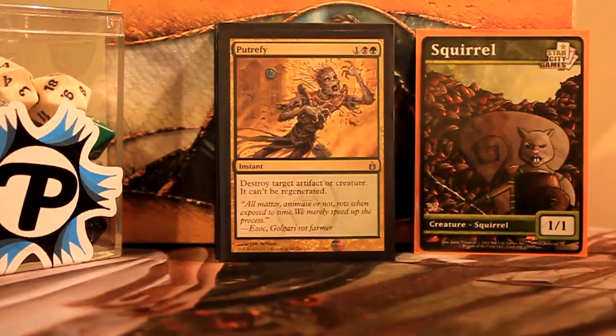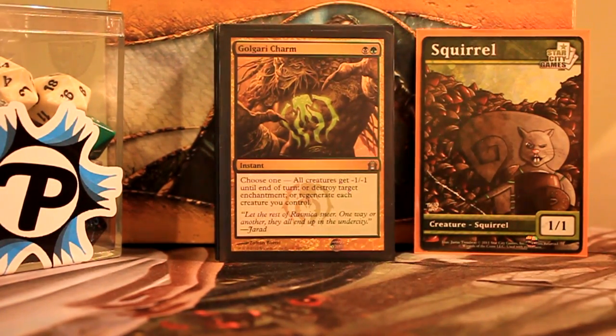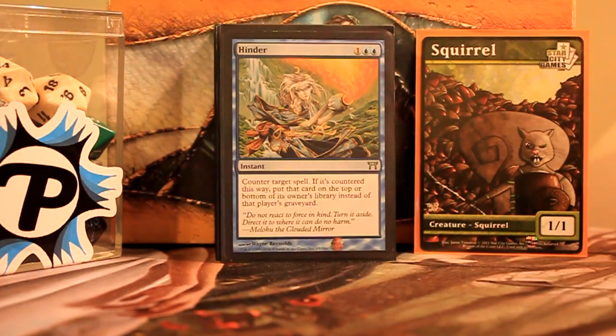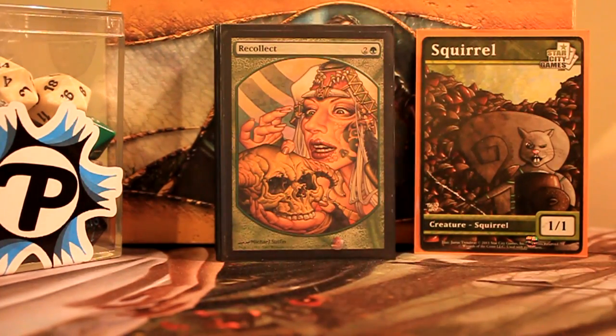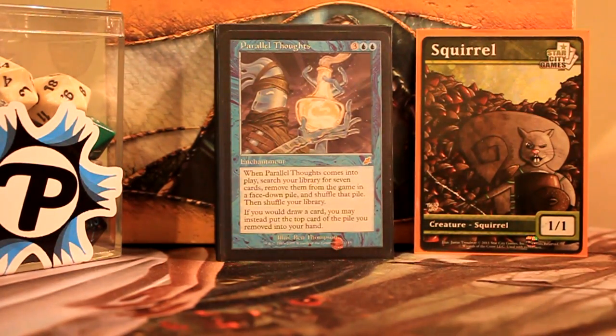Putrefy destroys artifacts or a creature — nice. Golgari Charm is usually used to regenerate my rats; it's also handy as enchantment removal. Hinder — I chose Hinder over Spell Crumple because I want Hinder in my graveyard most of the time, so I can get it back with Noxious Revival or Recollect. Both are pretty handy to recur any number of things I'd like to have back.